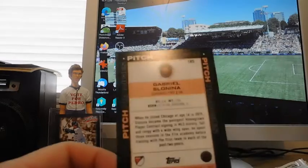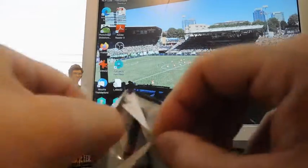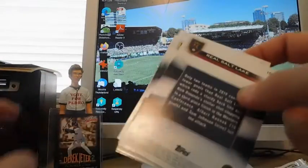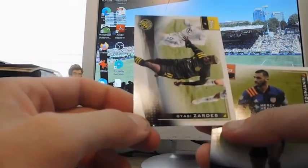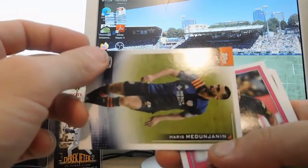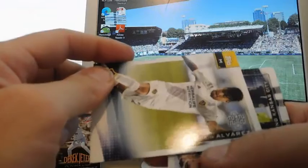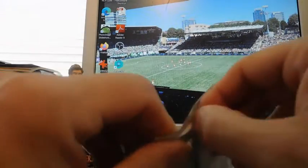There's a Colorado Rapids card — that's kind of neat. Drew Yearwood, and Gabriel Slonina. There's Real Salt Lake on the back, a Columbus Crew card. Giaisi Zardes — some of these French and African names are hard to pronounce. Harris Mendonjanin, Carlos Vela, Efrain Alvarez for the Galaxy, and Sporting Kansas City.